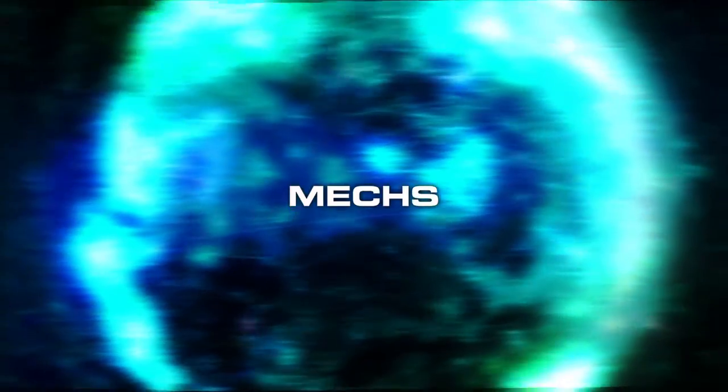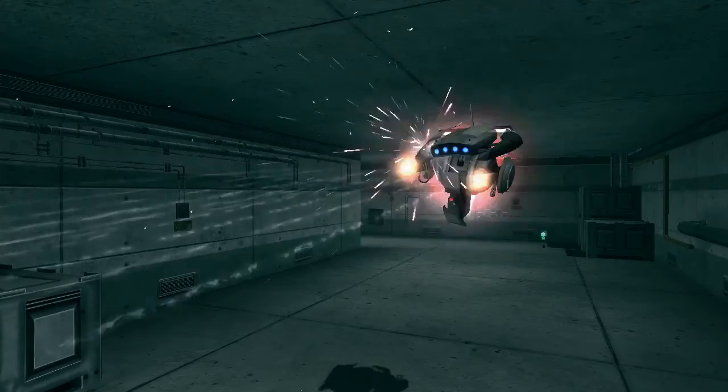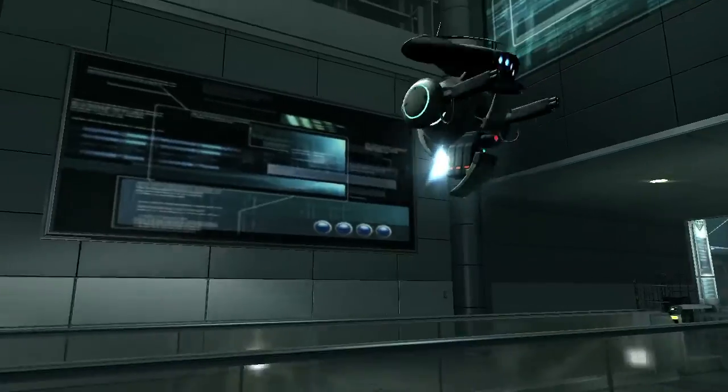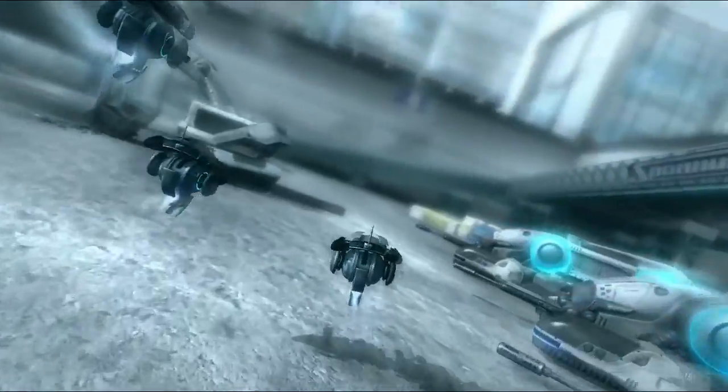Some of the combat mechs in the game include the Fury and the Quickdraw. The Fury is an aerial assault mech equipped with heavy-duty cannons and rapid-fire machine guns. Its compact size and aerial capabilities allow it to take out difficult targets.